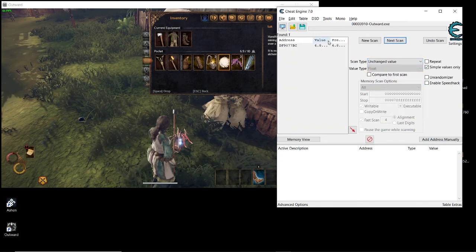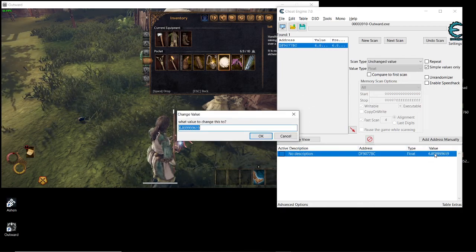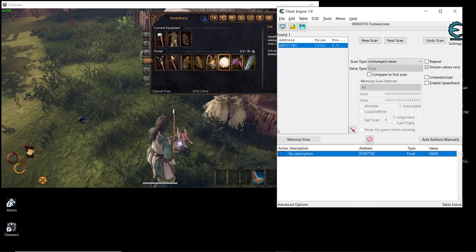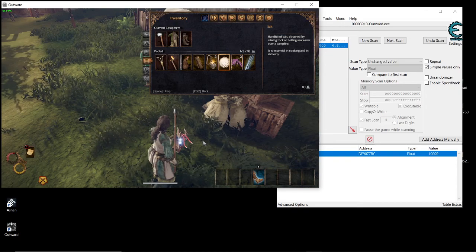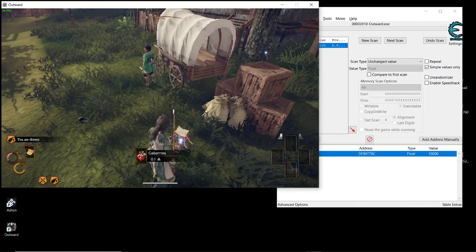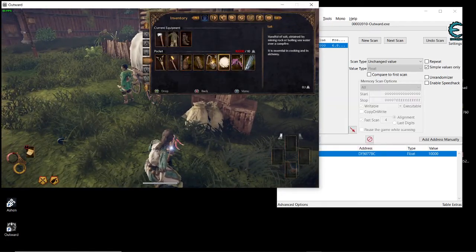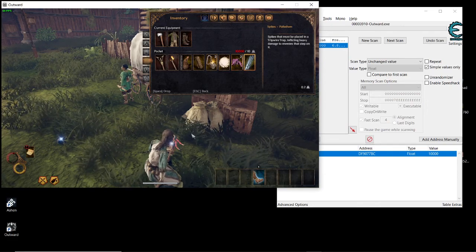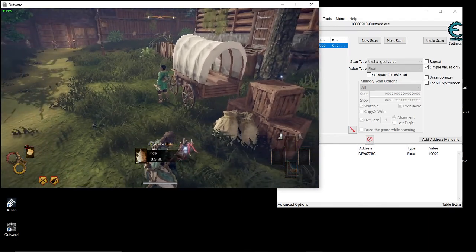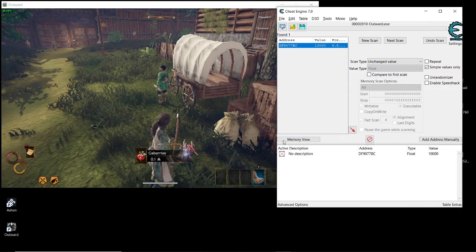You can see we're down to 20–22 results. Then select 'Unchanged Value' because we haven't changed it since the last scan — and there it is, there is the weight address. If I put this to a thousand and lock it down, you can see it worked — it's now showing a thousand and my pouch is overweight.